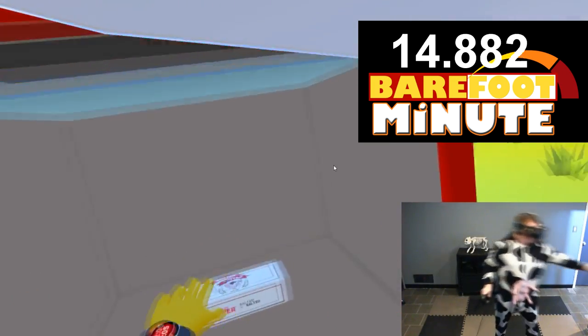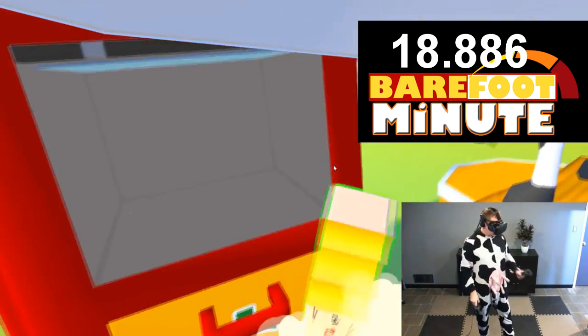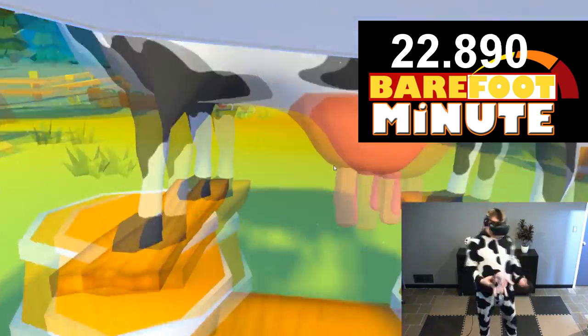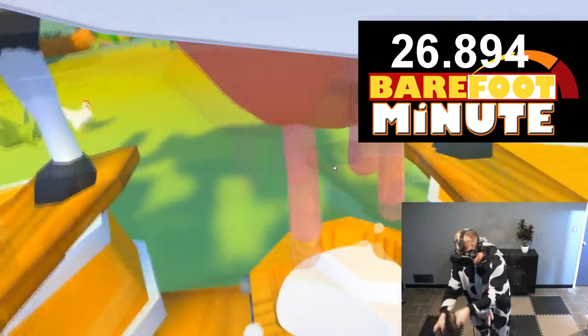There will be a spaceship that comes and tries to abduct your cow. You can stop this by grabbing a rock and chucking it at the ship — as long as you hit it, it'll fly away, the cow slowly comes back down, and you keep milking. The goal is to get the highest score.